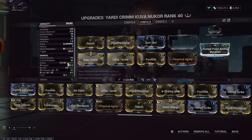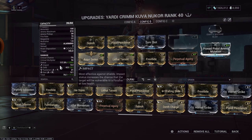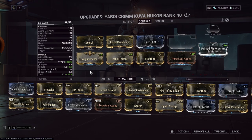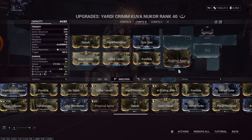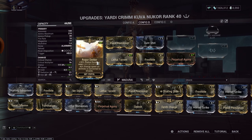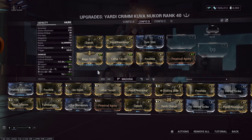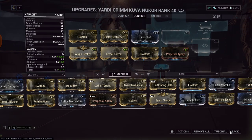You just need to balance the elements a little better than I did — gas, radiation, cold, impact — you want all about the same. Technically you don't even need this. Perpetual Agony and Augur Seeker are just to extend the status duration, so I have as much time as possible to shoot the enemies. Though this test is going to be pretty quick, you're probably not going to need it.